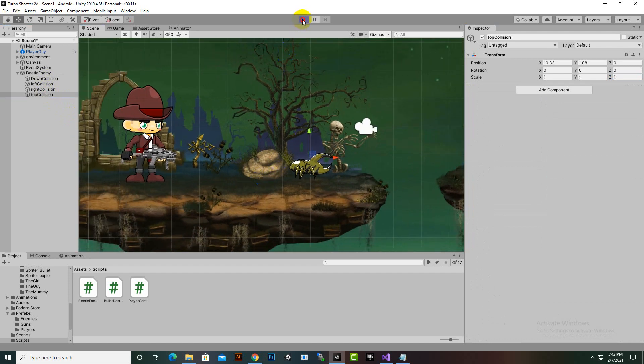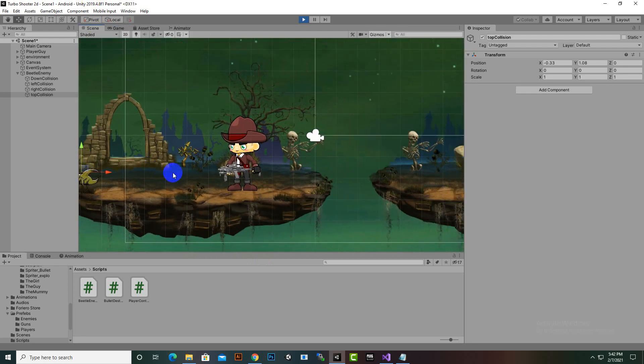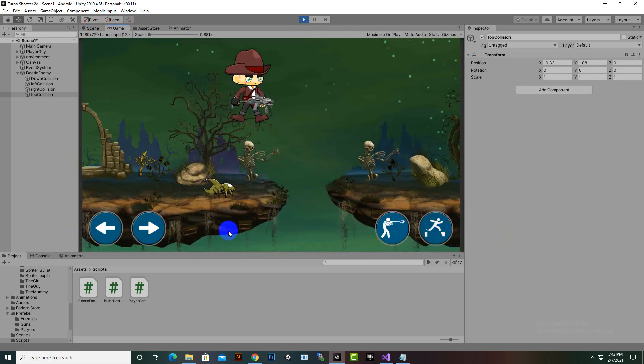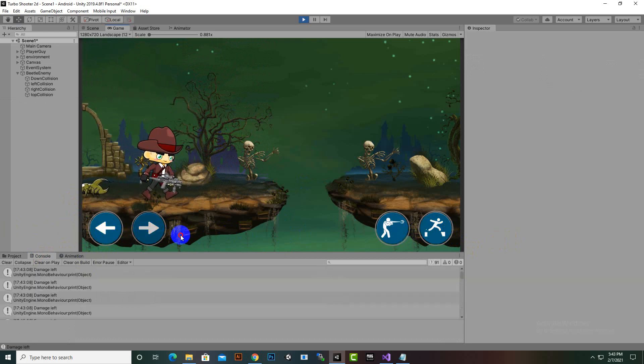Now if you test this out you will see it's working absolutely fine. Our enemy is moving along, and if you see when he moves to the end he will return back towards the other side as well. Then when he strikes with our player he will deal damage. You can see in the console that one side isn't triggering for a certain reason - we'll fix that - but the other side is damaging absolutely fine.